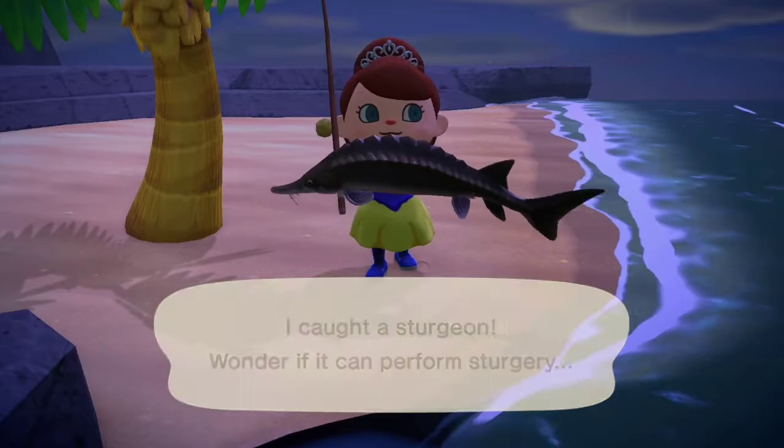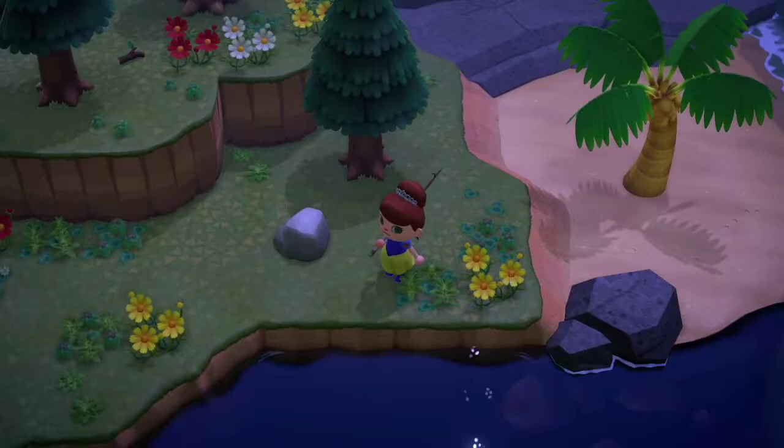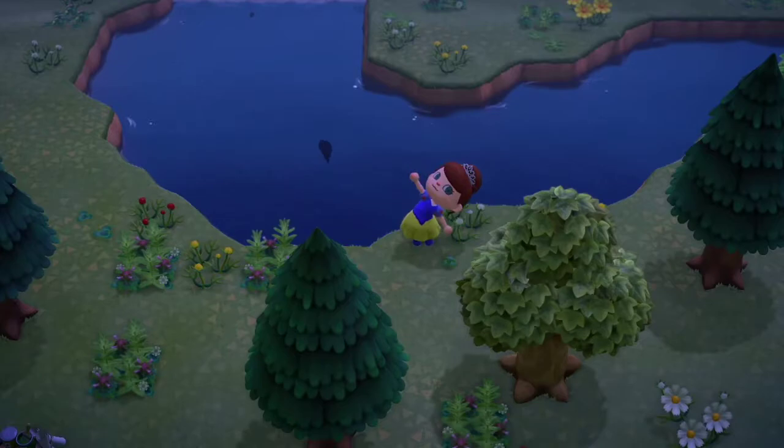This island only has this one river, so it's absolutely perfect. If you get an island like this, grind those sturgeons out. As you can see I've already got 12 sturgeons and I'd only been on that island for maybe half an hour — and that's with me missing about half of them because of my anxious fingers. If you end up on an island with a pond, make sure you're clearing that pond out as well.